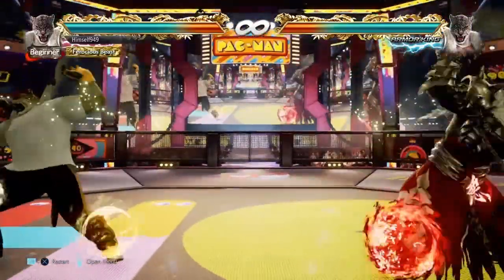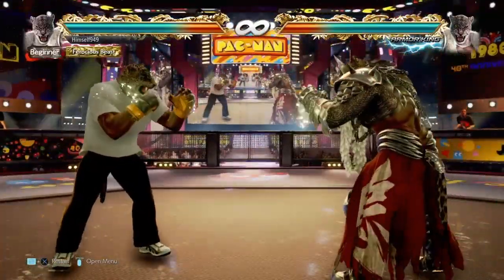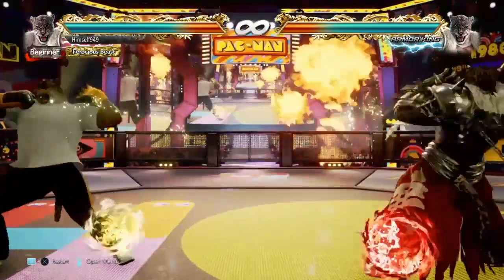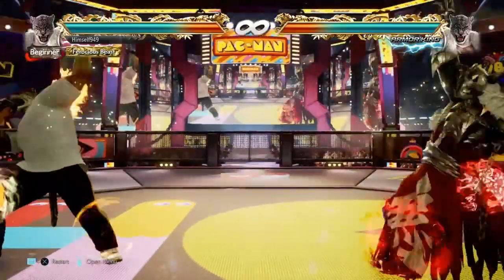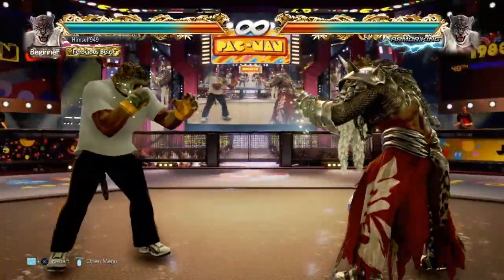Okay people, this is Simself. Welcome back to another Tekken 7 Armour King guide. In this video, I'm going to show you how to use Armour King's ground throws. He's got 10 of these and each one is slightly different. I'm also going to show you a 220 plus damage combo related to this subject, so stick around for that.